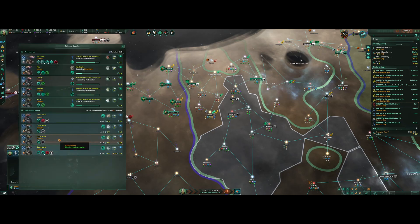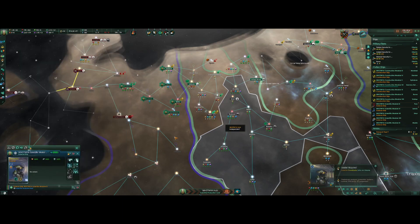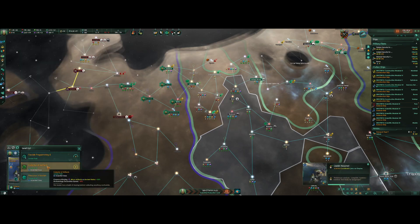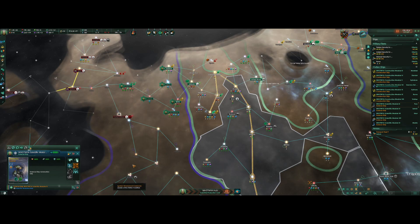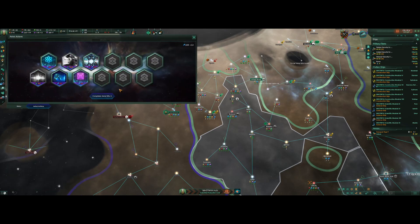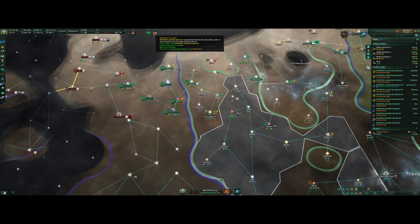Usually I don't have this much bad luck with astral rifts — I must be doing something wrong. Collective artifacts — you're going to do archaeology sites and special projects. Don't do astral rifts; we seem to be having a lot of bad luck with them. But we're gaining more insights here, so that's good.